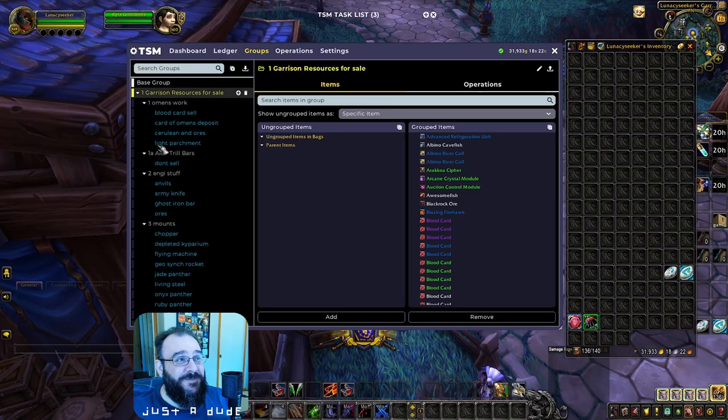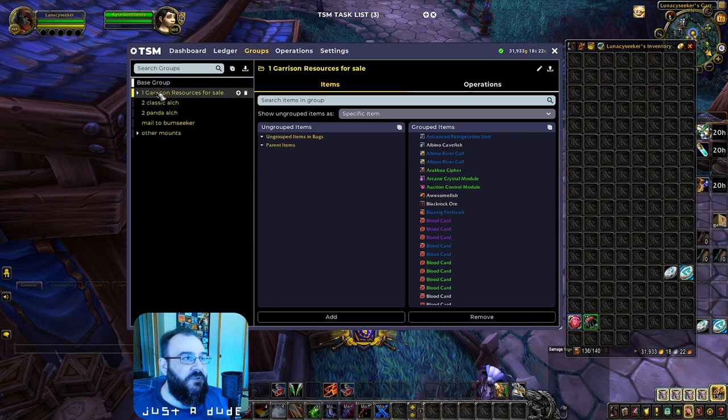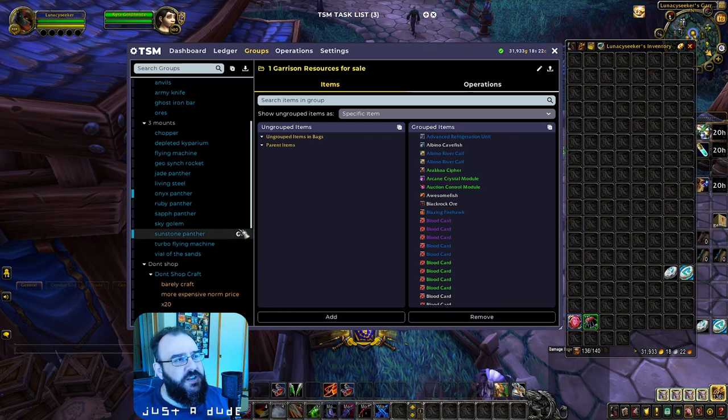Here's how my build works. I have all the garrison items in their own category: Cards of Omens, Trillium Bars, Engineering, and Mounts. I put it all in one place so I can select this one category when searching the auction house to fulfill all the components I need to craft all these items. Looks complicated, but we're going to take it one bite at a time.